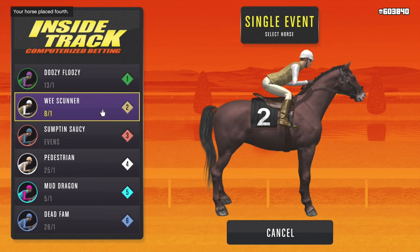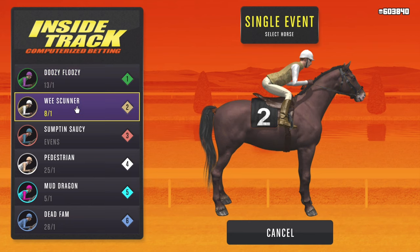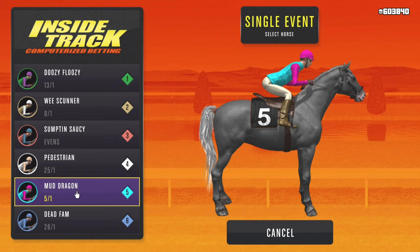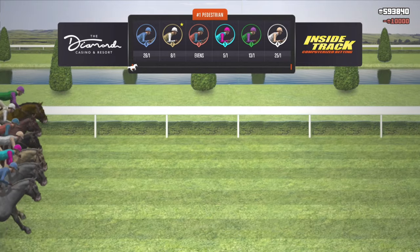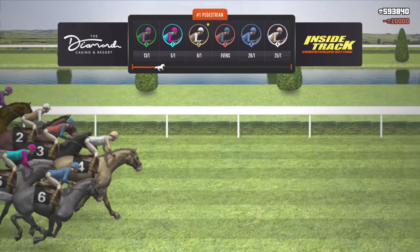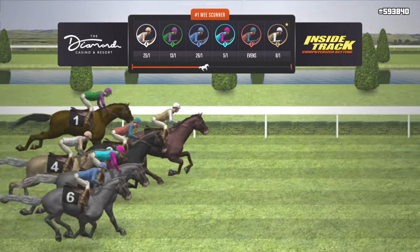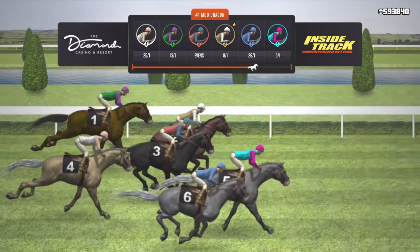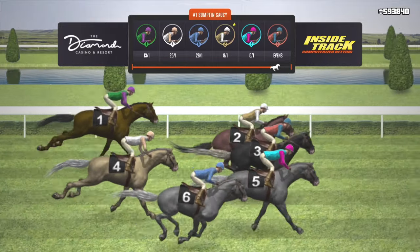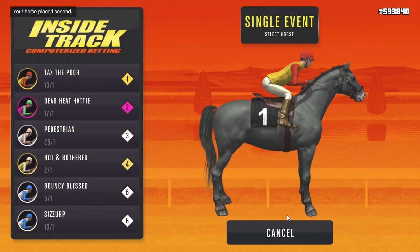On this next race, we have Doozy Foozy at 13-1, We Scunner at 8-1, Something Saucy at Breaking Even, Pedestrian at 25-1, Mud Dragon at 5-1, and Dead Fam at 26-1. Off the bat, Dead Fam, the even, and the Pedestrian are out. I'm probably going to place my maximum bet on We Scunner because I like the positioning and feel the number sits well in the middle. And that right there is why I have to learn how to not be greedy and learn to break even — breaking even is okay, I suppose.